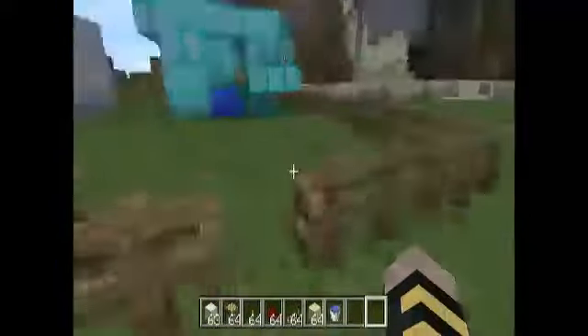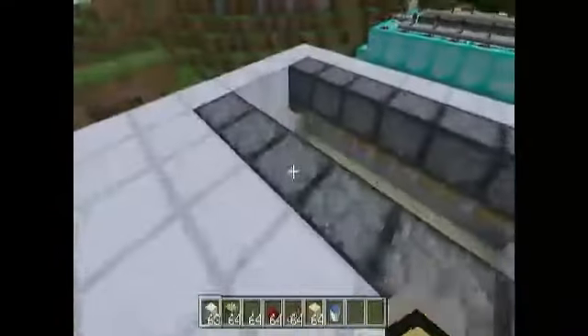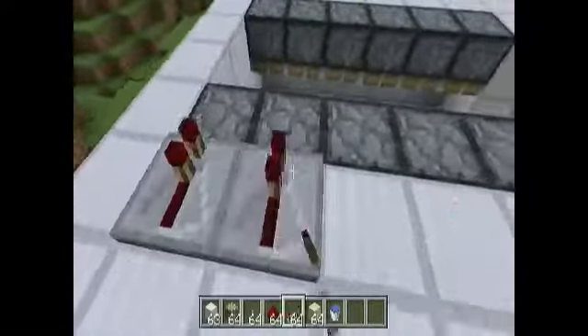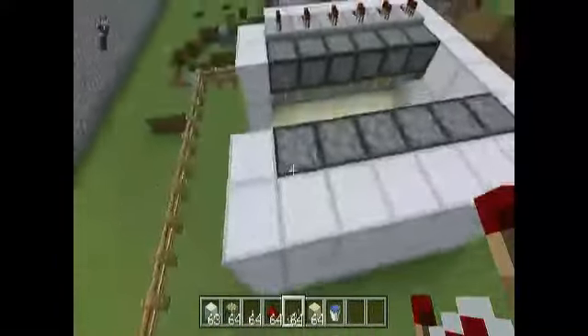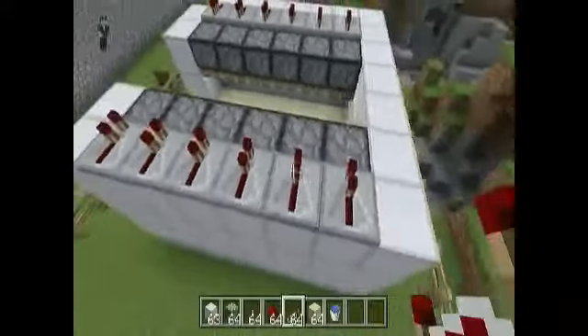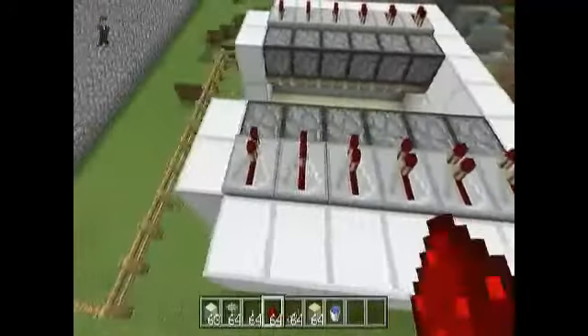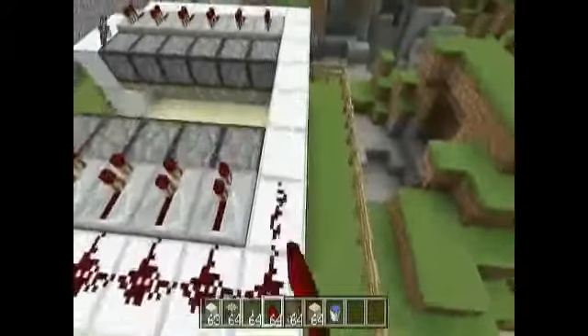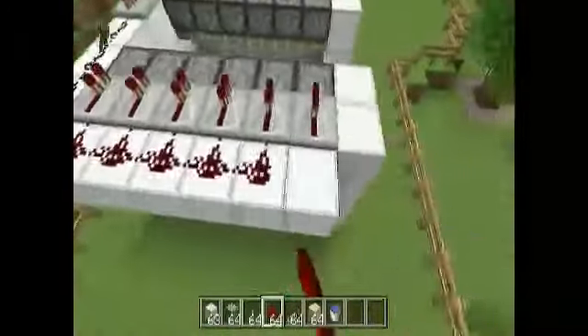Now it's all bright and sunshiny outside, let's go finish building this. You're going to want to put repeaters behind every one of these pistons, and then repeat that on both sides. We're going to put extensions on these so we can put redstone dust behind them. We're going to connect them all together, and put a repeater in the middle so the charge can carry the entire way.